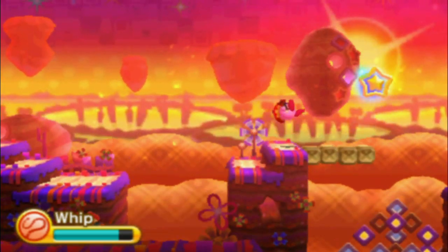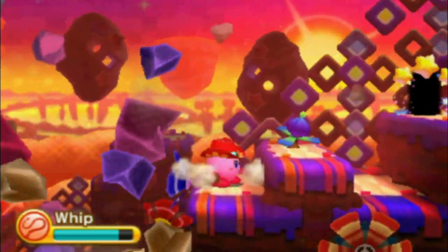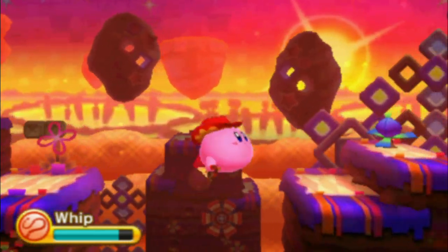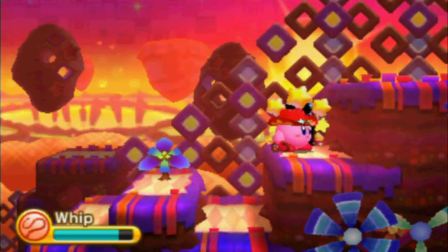And back to the foreground. Oh, that's not a good place to land. Geez Kirby, pick your landing sites better. And that's a Spark guy. I don't really like Spark at all. It's one of the least useful abilities in my opinion.